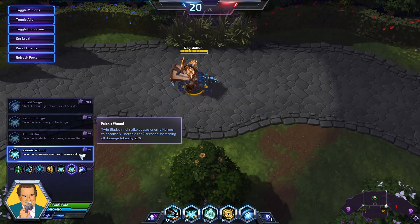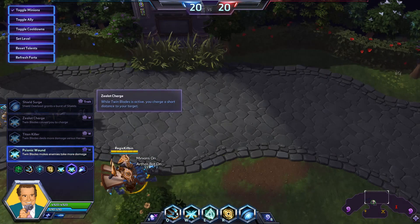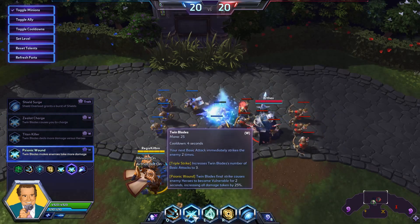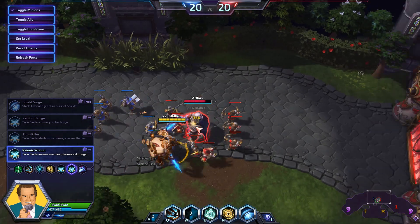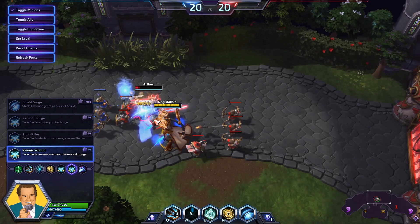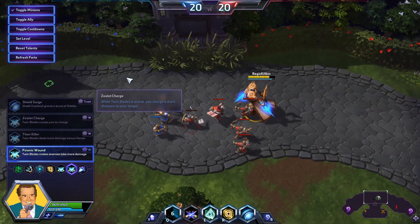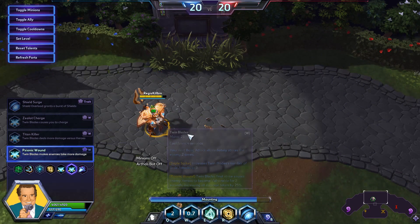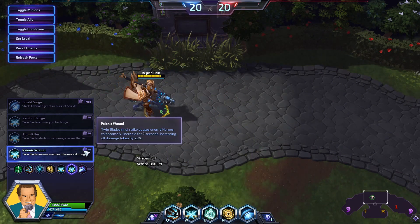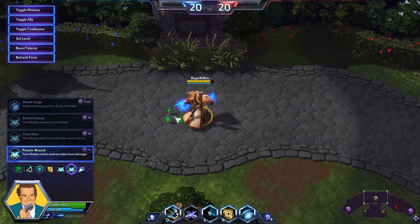At level sixteen, we're going to take Psionic Wound. Twin Blades' final strike causes enemy heroes to become vulnerable for two seconds, increasing all damage taken by 25%. That's a two-second duration going off every four seconds, so it's a fifty percent uptime on vulnerability. You'll notice we got two basic attacks off while he was vulnerable for that extra damage — and it's not just you, it's your entire team that gets to benefit from that. You can see us hitting Artanis for just huge chunks of health thanks to Psionic Wound. It's a really fun talent for isolating one person with your E, getting the vulnerability on them, and allowing your team to completely shred them.